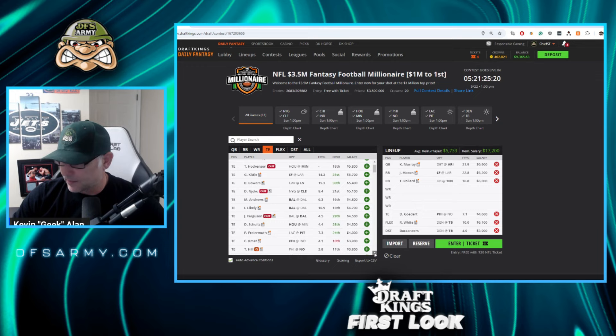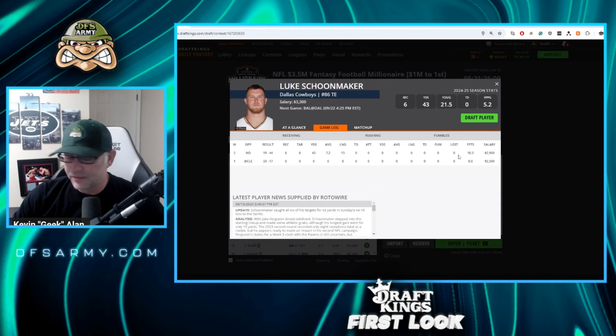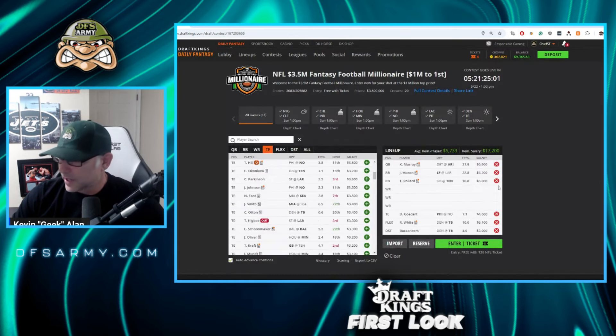Some other tight end names — maybe a little Parkinson. Schoenmacher did really well last week in the absence of Ferguson. If Ferguson is out again, I'll be very interested in Schoenmacher this week at $3,300. We're going to need salary savings because we haven't found them elsewhere.